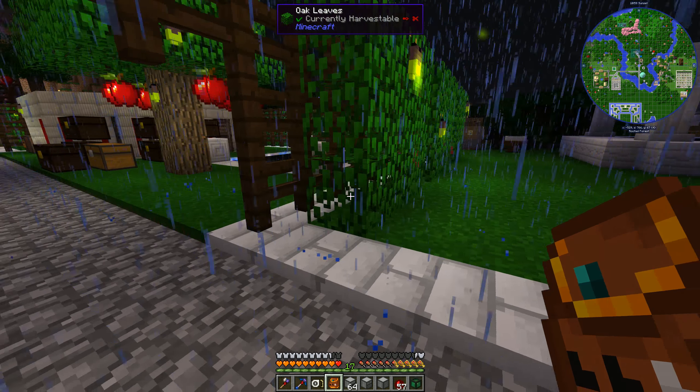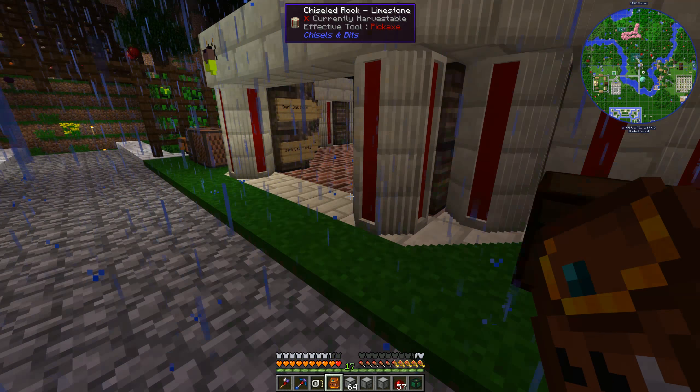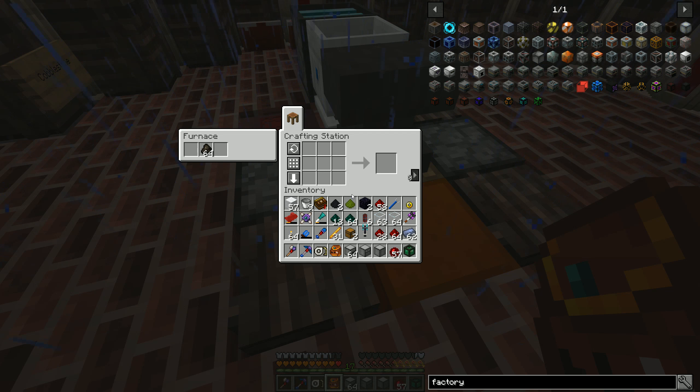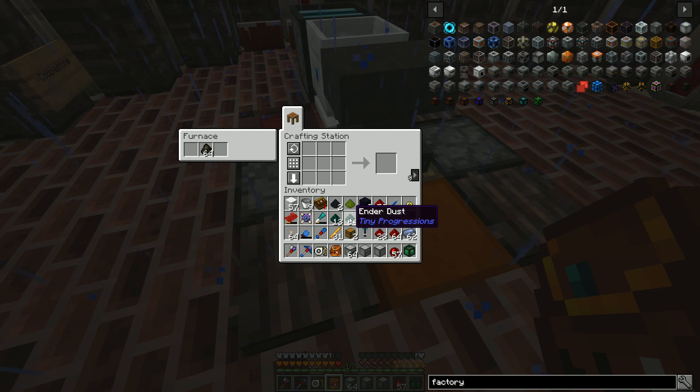The first thing we need to do is create another ender chest and set it up. The other one is black-black-white; this one is going to be black-black-green.